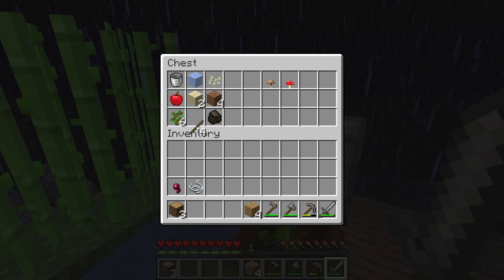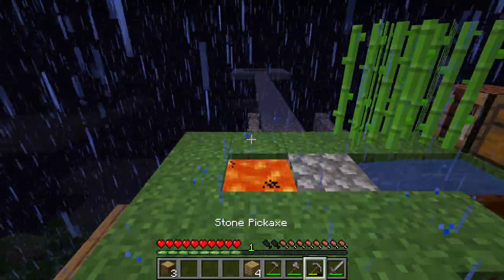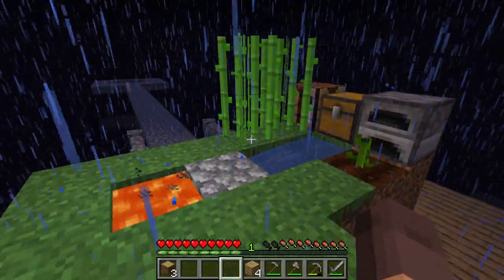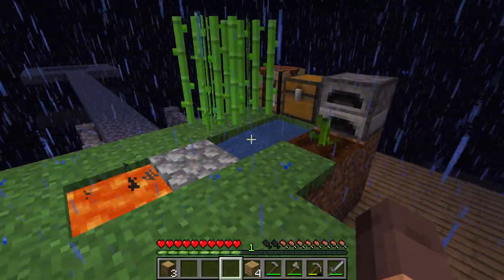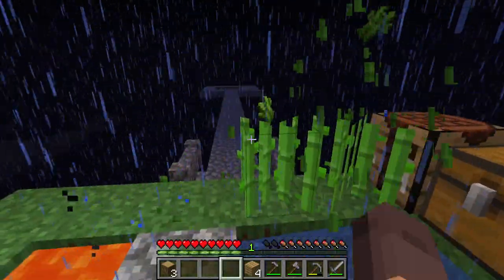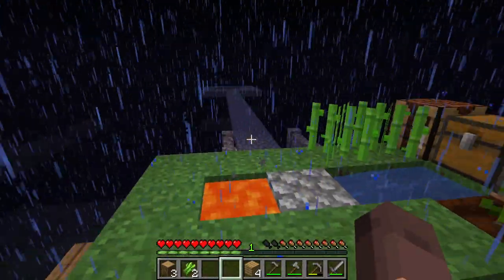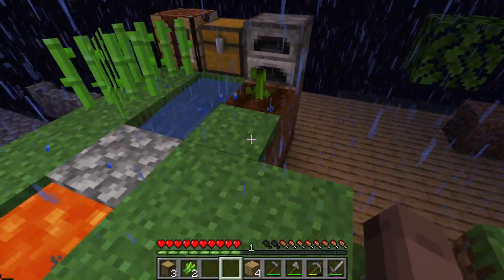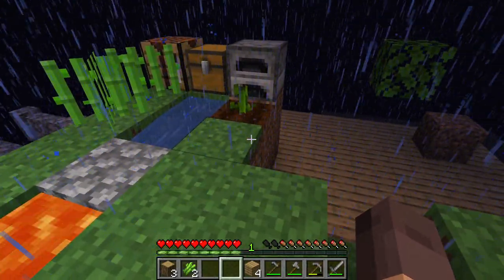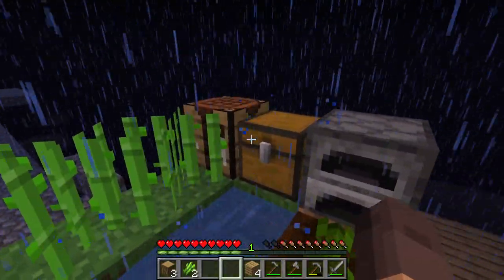I'm still not really sure what I'm going to do with the sugar cane. Maybe eventually if a cow spawned I can make a cake or something. I do also have the pumpkin seeds so I could potentially make pumpkin pie — that could be useful.